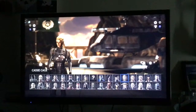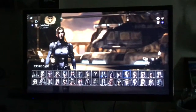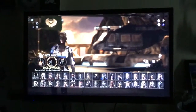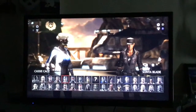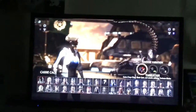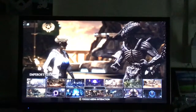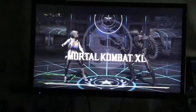Then we've got to go to Cassie Cage. I've got the normal one or her other variation. I'm going to do it against Alien, just go to the practice here and run and select it.